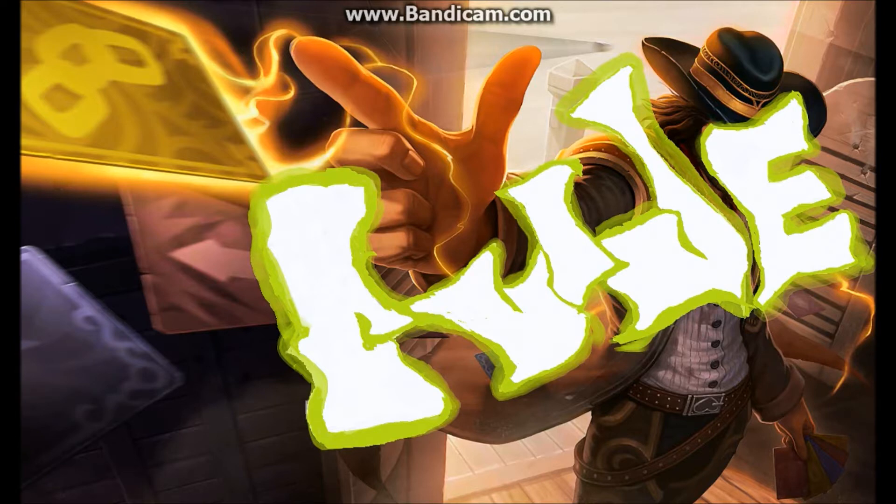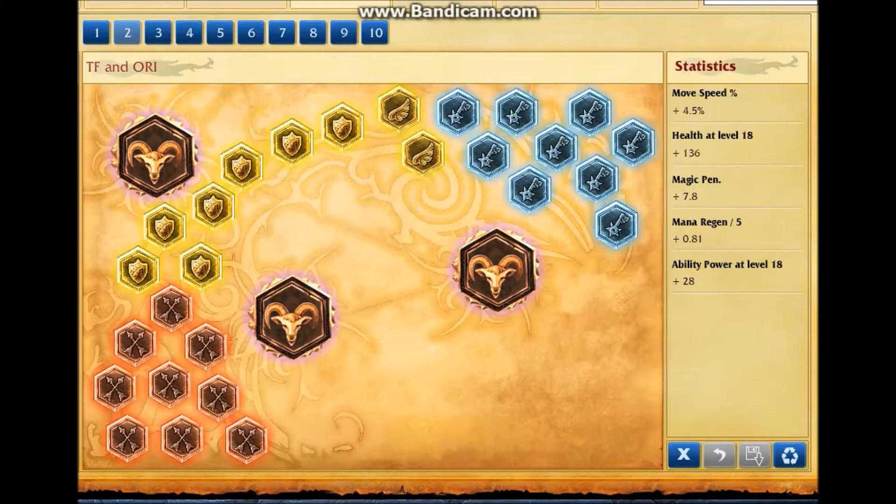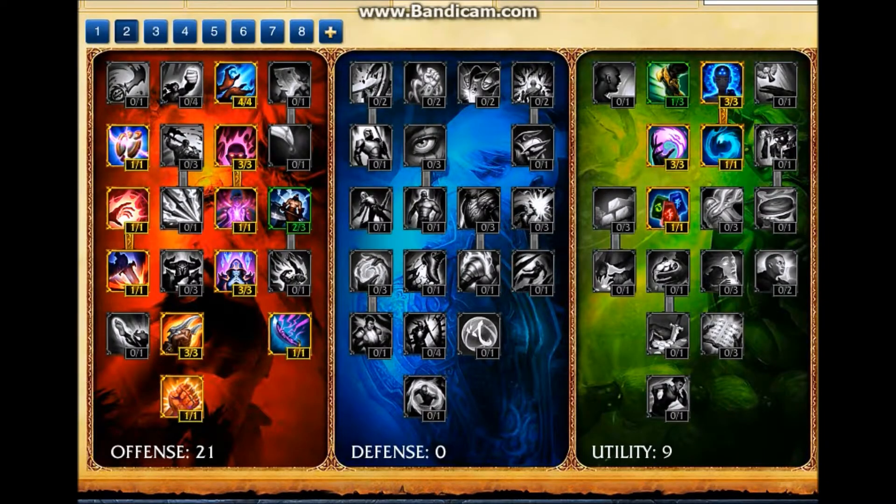Hey YouTube, lolfate here. Today I'm going to show you how to play Twisted Fate, the Cards Master. For Twisted Fate I run magic penetration marks, two flat mana regen seals, seven health per level seals, ability power per level glyphs, and movement speed quintessences. For masteries I run a simple 21/0/9, taking 21 in offense and 9 in utility.